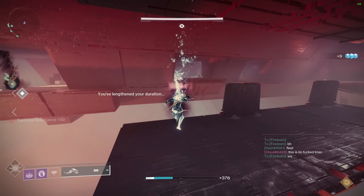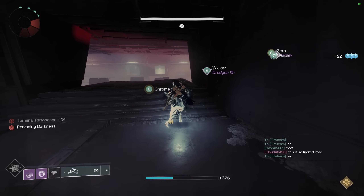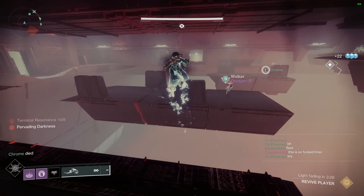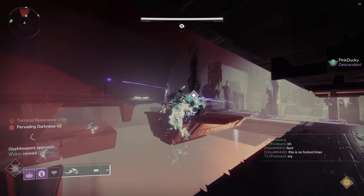And finally, number three, we have damage. There are DPS swap GLs like Empty Vessel and Wilder Flight, which we're going to be talking about and ranking in the next section of the video.